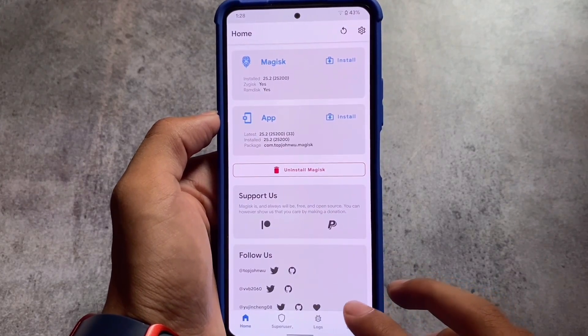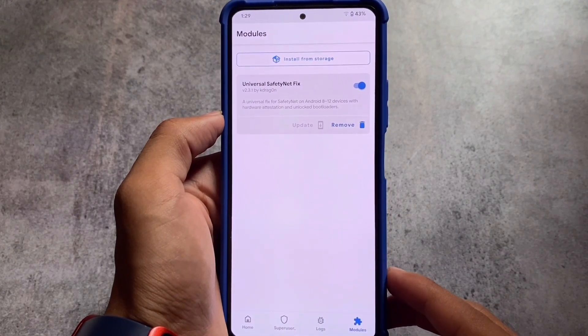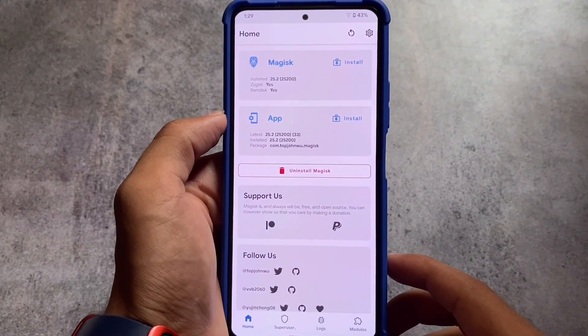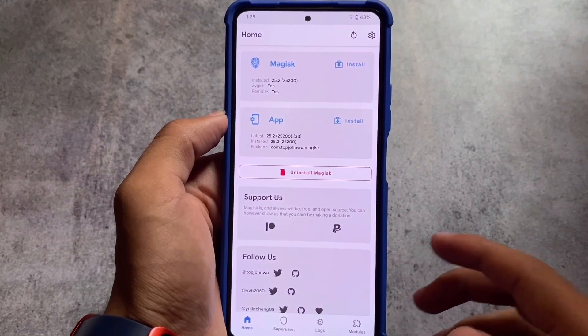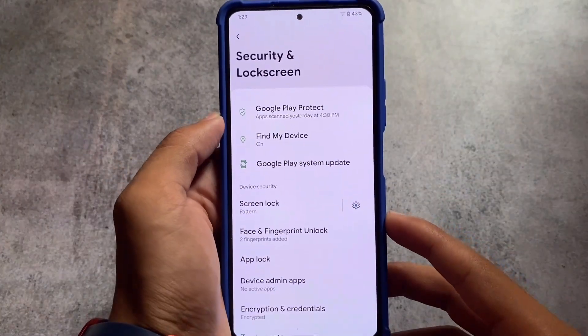At the time of making this video, Magisk version 25.2 is the latest version, and SafetyNet status has no issues at all. Universal SafetyNet Fix is installed — thanks to kdrag0n — and we also have zygisk enabled. So this is pretty much everything regarding SafetyNet status, Google Photos, and default launchers.